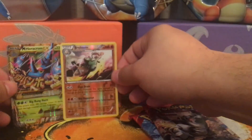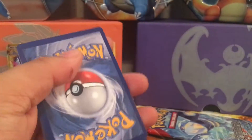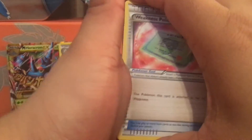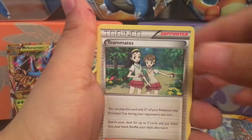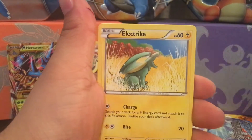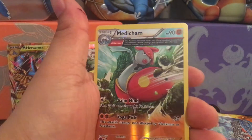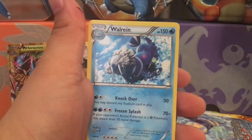All right, third pack — Weakness Policy, Freshwater Set, Teammates, Tentacool, electric types, Chinchow, Bidoof, Medicham, and that is another rare reverse. And the rare is an Ancient Trait card — a Wailord. I'll keep that one as well.